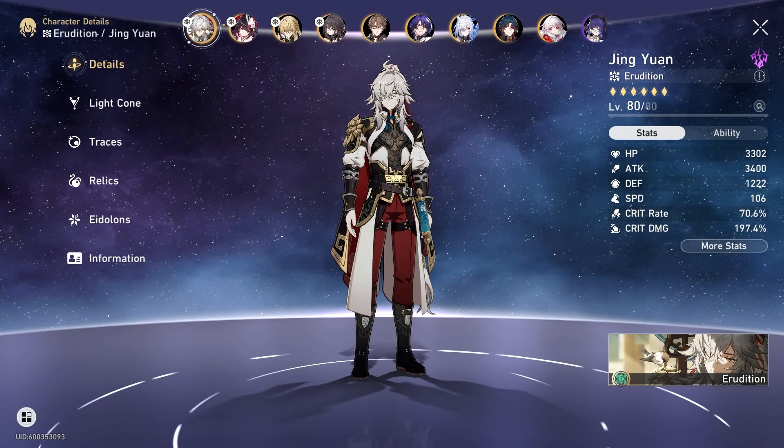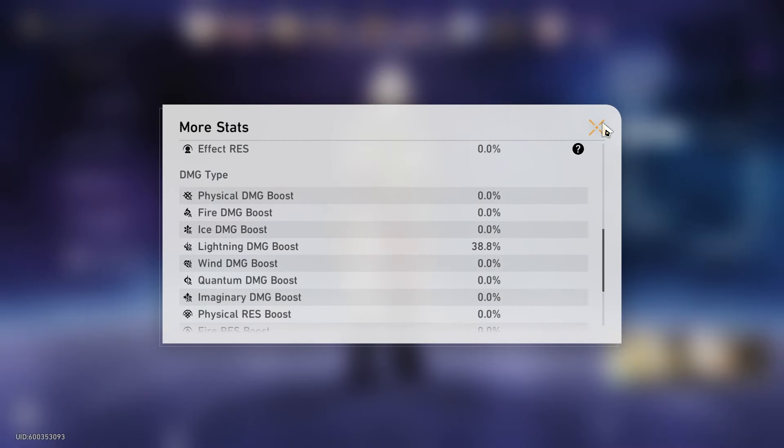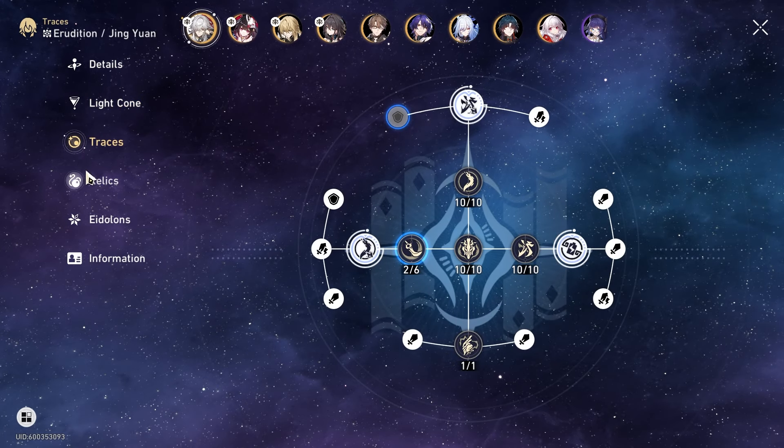I'm pretty sure every JY main wishes there was a support to fix Lightning Lord's weaknesses. As for now, JY is not mid — he's just tricky to play. Thanks for watching, and see you next time.